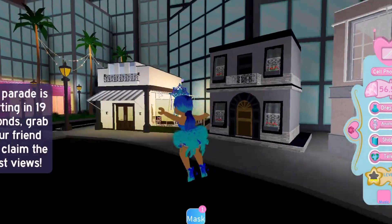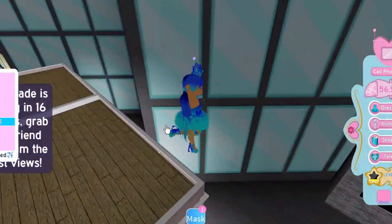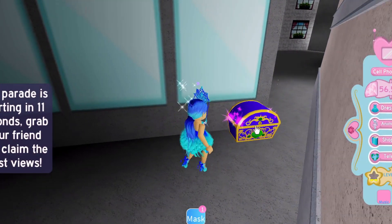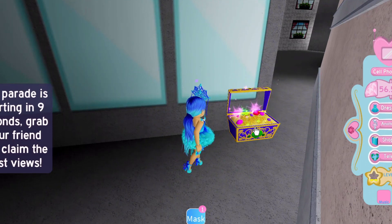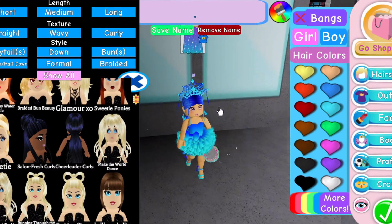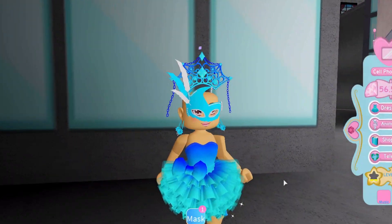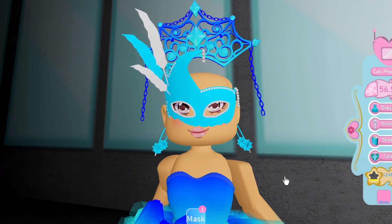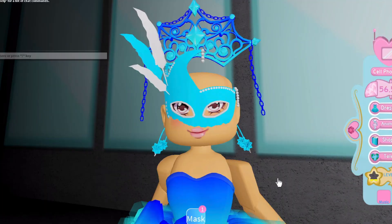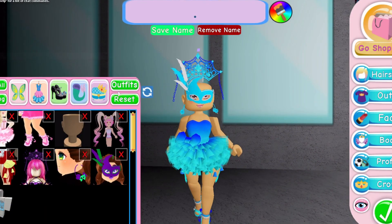The parade is about to start again. Remember the little cafe located here and this double-layered building? If we fly behind the actual building, we have another little chest over here. Let's open it up and see what we have — we have the Feather Fabulous Mask! This looks really fancy and really detailed. It's a really nice alternative for those of us who haven't been able to get the mask from the wheel yet.